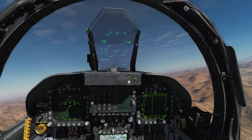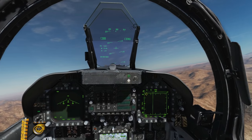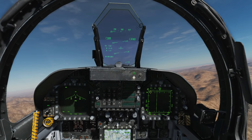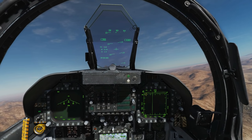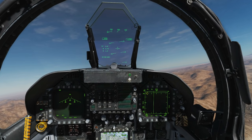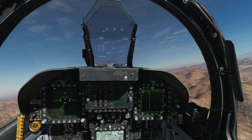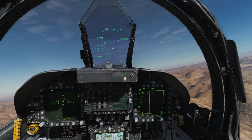Okay so that was the CCIP drop — CCIP is constantly calculated impact point by the way. It's really easy to use, really effective as long as you get that bomb profile right. So we're moving on to our third method: auto. This is a mode often known in other planes as CCRP — constantly calculated release point. The main difference is that we aim the aircraft in azimuth, but the actual bomb drop is not controlled by us, it's controlled by the computer.